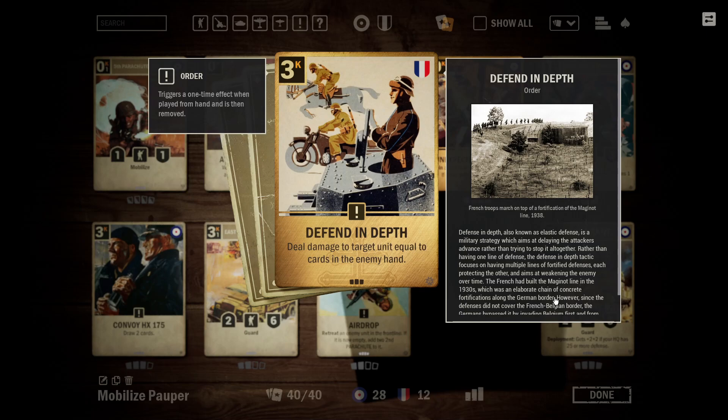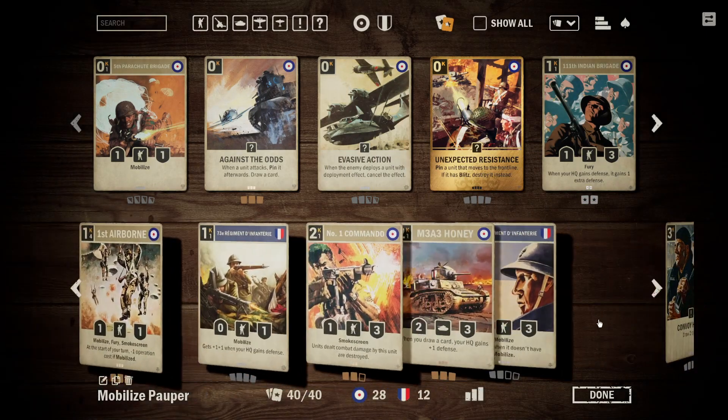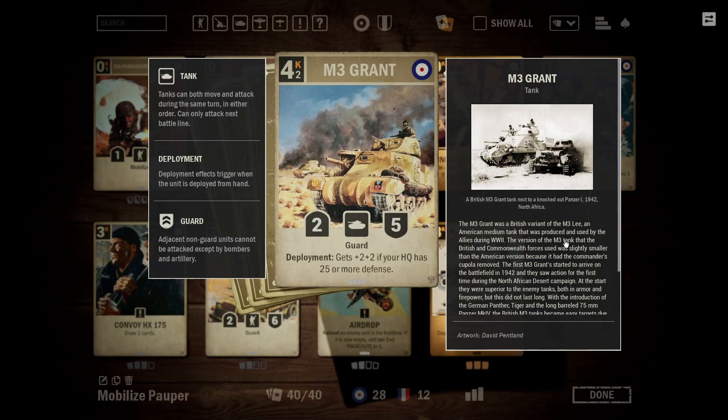Then you have Defend in Depth. This is a really strong removal order and is going to be our primary option for killing stuff. It is not hard for this to be 3-credit, deal 5 or 6 damage, which kills practically everything within the pauper format. It's also able to hit anything — a very, very strong card that serves as the primary removal for us. You also have the M3 Grant. Due to the lack of Commonwealth, we need a tool that rewards us for having a lot of health. A 4/7 tank with Guard for 4 credits is quite a big unit. It's mainly the big late-game card of the deck — if our swarm of Mobilize units hasn't won, hopefully the addition of some big 4/7 tanks will be able to close out the game.